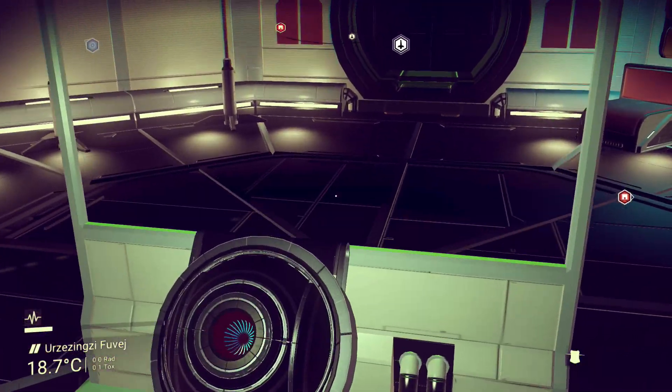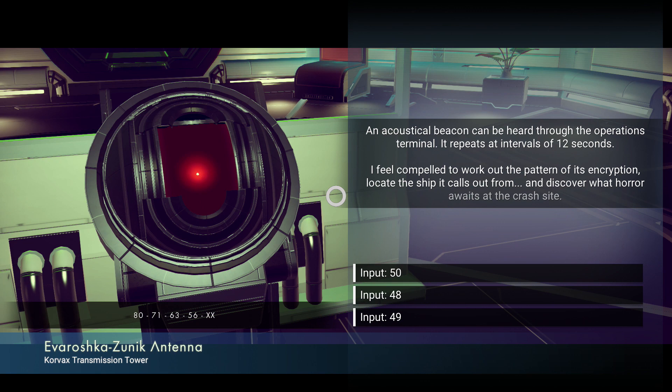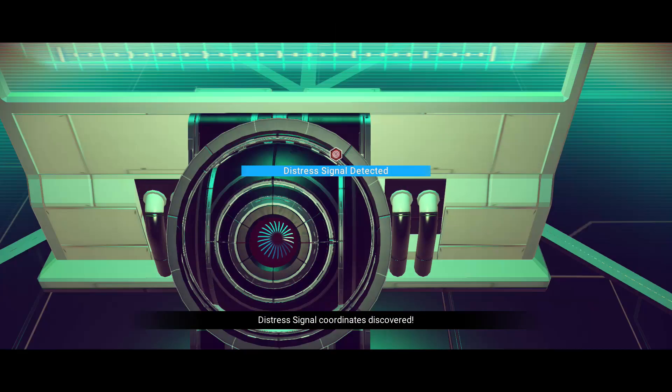Once you're in the observatory, you want to find this little marketplace-looking terminal and hold down square on it. You'll get a little math function. This one is kind of like minus one each time — so 56 minus 6 is 50. I'm about to input 50. Once you input the math equation, it'll actually give you a location.